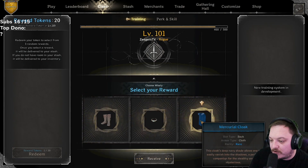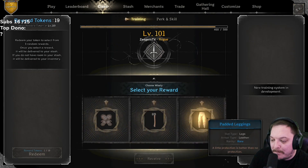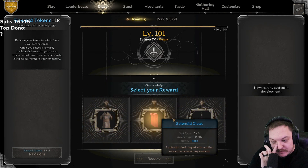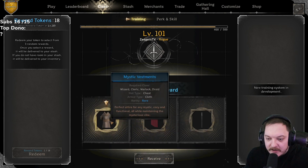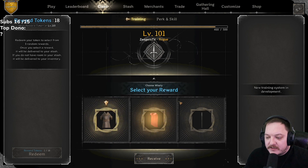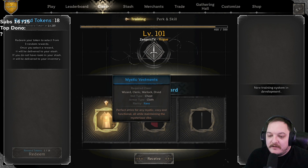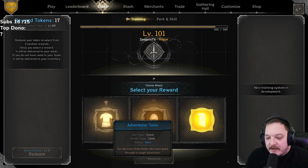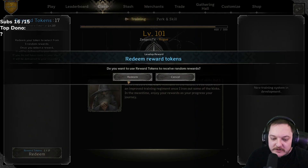21: dashing, tork of soul, or mercurial — going with the mercurial. Riveted gloves, hatchet, padded leggings — going with the riveted strength gloves. Mystic vestments, splendid cloak, or a spear — maybe go for a mystic, just to change it up. We could use splendid cloak on multiple classes but let's go with the mystic. 18 left: adventure tunic, zabumafu, or vigilant cloak — I got to go with the adventure tunic, I love rolling those.